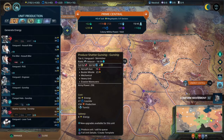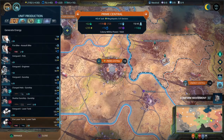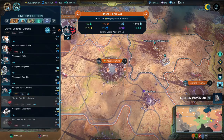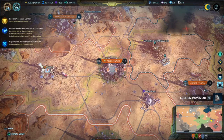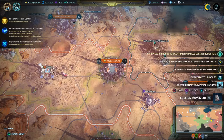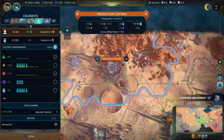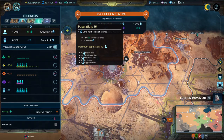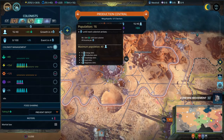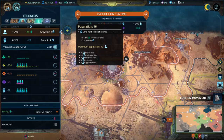We are producing 40 Cosmite per turn. Where do we get happiness? Happiness event in colony — we got production values for that one. This colony is maxed out, so we are concentrating on energy production. We're emphasizing colonist production and production. Okay, so that's good.